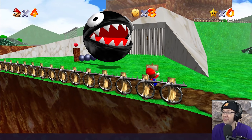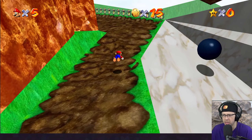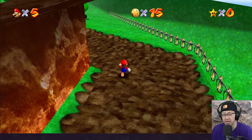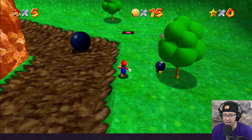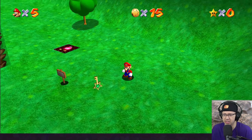I guess we'll go to King Bob-omb. I love the Chain Chop. He doesn't really look scary anymore, he just looks kind of goofy. Something else that is pretty interesting — I'm getting rumble in my controller, which, of course, the original Mario 64 did not have, but the Shindo version, the newest patch, did have rumble. So it is kind of nice that it's just added in.